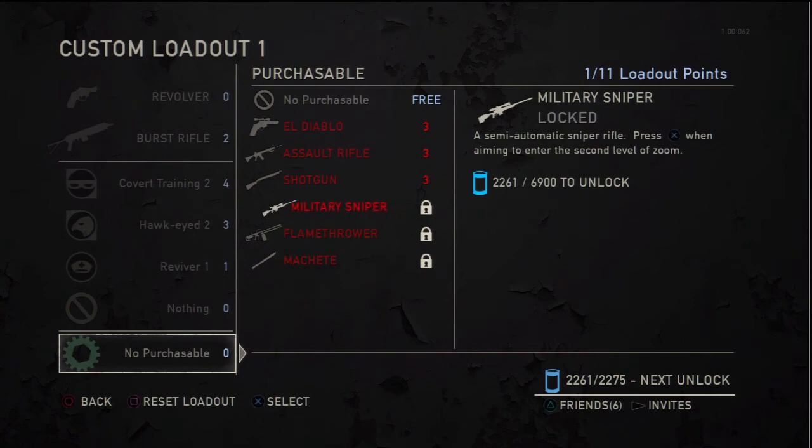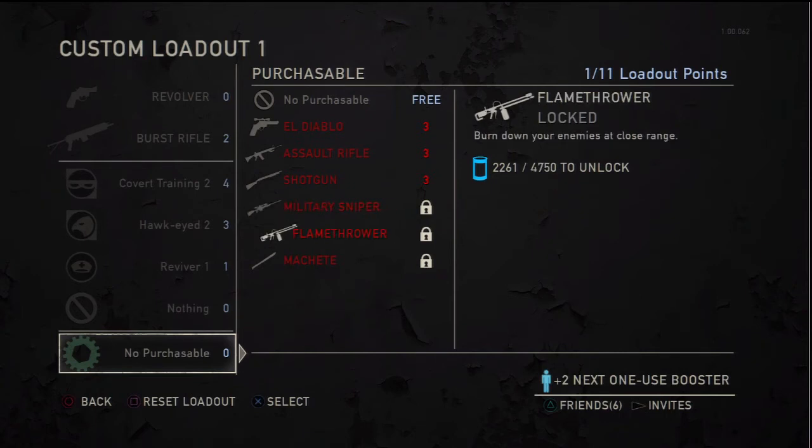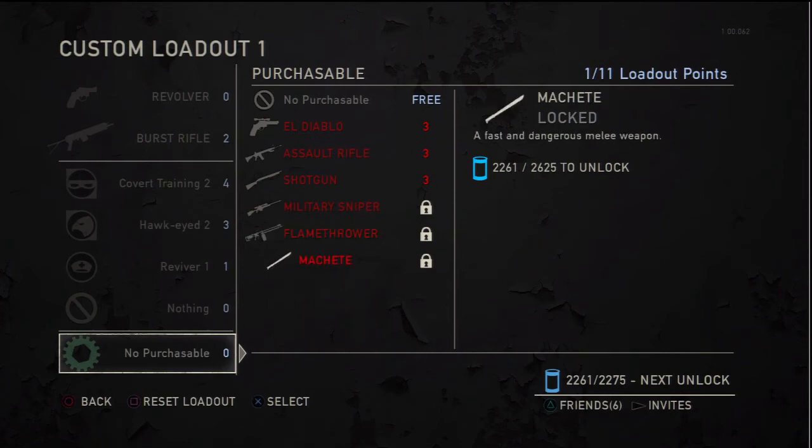Military sniper — haven't used it yet, but I've seen other people using it and it looks pretty decent. I can imagine if you use the sway mechanic with this you might have something going. Flamethrower — locked, I haven't got a chance to use it yet, but I would love to just burn people with this thing. Molotov cocktails are actually pretty devastating in terms of damage. The machete — I had it but didn't get a chance to use it. It looks awesome, it's a one to two hit kill. Unless they're using armor, it's basically a one hit kill.